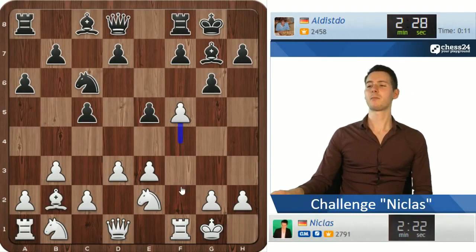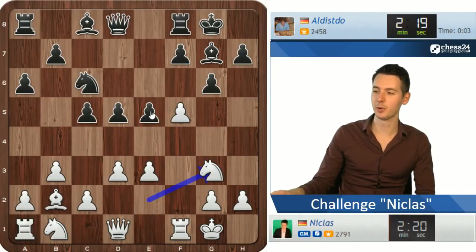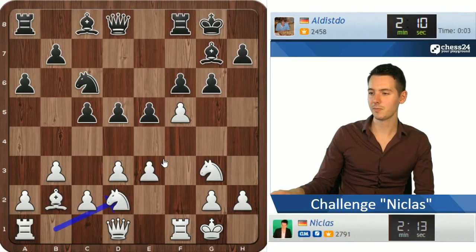I just like to play some different positions — always playing 1.e4 can get boring after a while. So let's see how this turns out. This looks interesting — I have this idea, maybe sometimes to go f6. He plays f6 himself, but now his bishop is kind of sad on g7 and I'll play on the light squares.